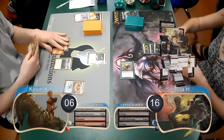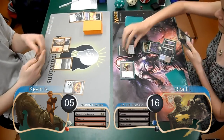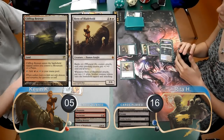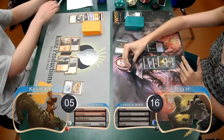In post-combat, Rita used a Geth's Verdict to make me sacrifice my Legionnaire, and dropped me down to 5. She then replayed her Gravecrawler from the graveyard. I laid down an Isolated Chapel on my next turn, and put a Hero of Bladehold into play. Rita then attacked with both of her creatures, so I chose to trade the Bladehold with her Messenger, and then took 2 from the Gravecrawler, going down to 3.